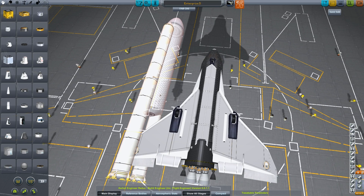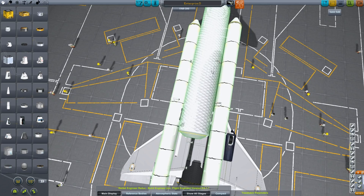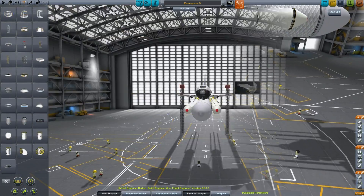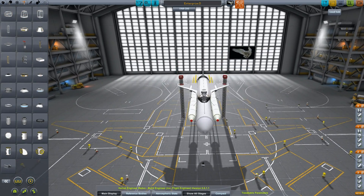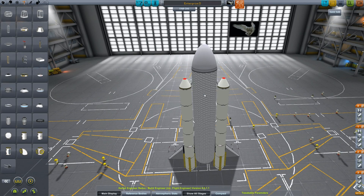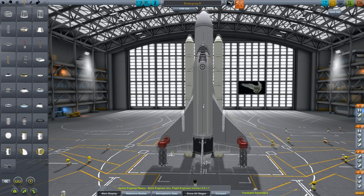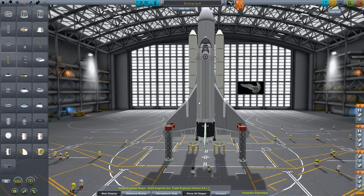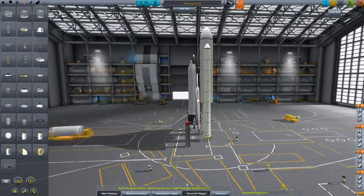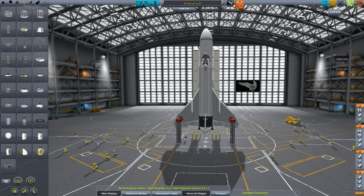This could be kind of problematic in that I've attached a whole bunch of wing parts to where this thing wants to go. But we can just attach it right up there. Save it. Enterprise D. Let's go. This one's going to work. This is the time that it's going to be done and it'll be good. We'll all have a party. And then we'll move on to the next shuttle, which is the one that I've been wanting to make for so long. This one's just an intermediate.